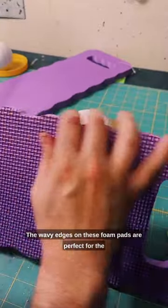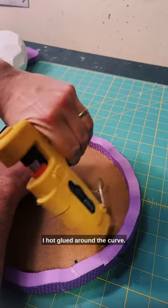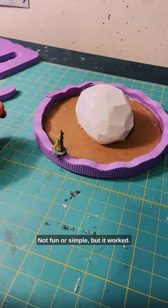The wavy edges on these foam pads are perfect for the rim of the pool. I hot glued around the curve — not fun or simple, but it worked.